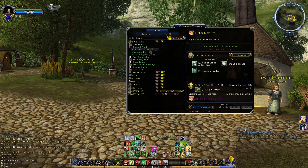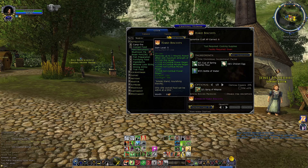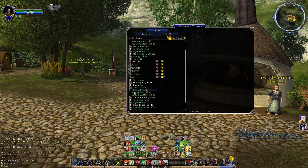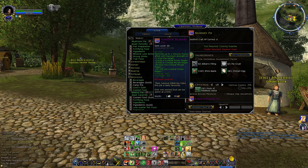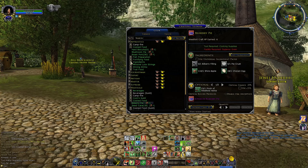Let's talk first and foremost about cooked food. Cooked food removes wounds, poisons, and so on, but also gives you power and morale regeneration and non-combat morale and power regen. They have varying lengths of duration — 10 minutes for the basic apprentice stuff. If you make the superior hard biscuits you get 15, and going up to say the Westfold stuff, making bilberry pies, the regen is much, much higher. That's the essence of cooked food.